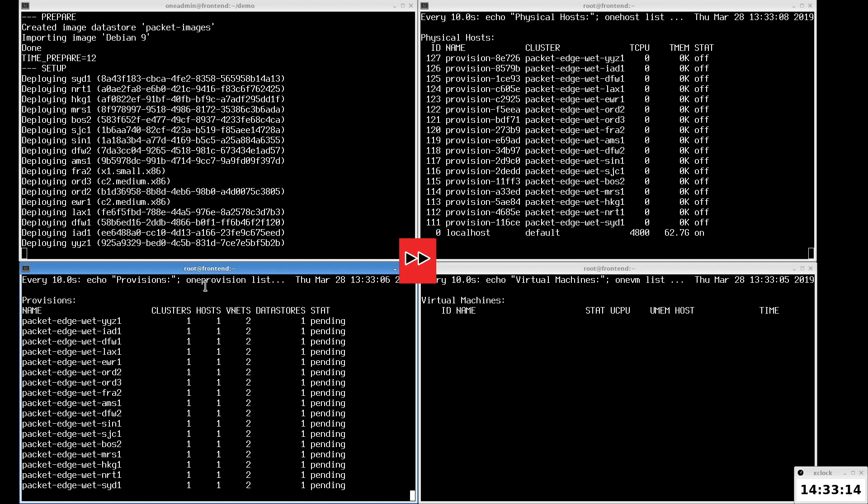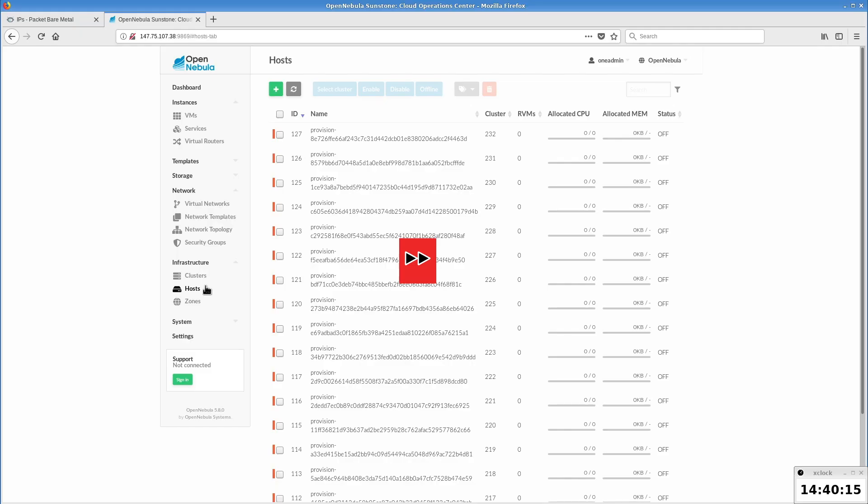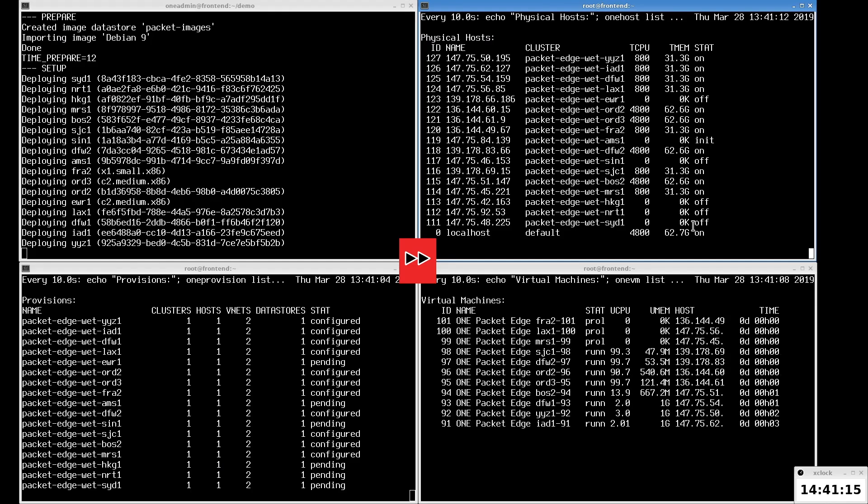Now we're going to speed the video up again to show how the temporary hostnames in OpenNebula are switching to the real deployed names. The hosts are then configured as KVM hypervisors, and when this is done, the provisions switch into the configured state one by one.